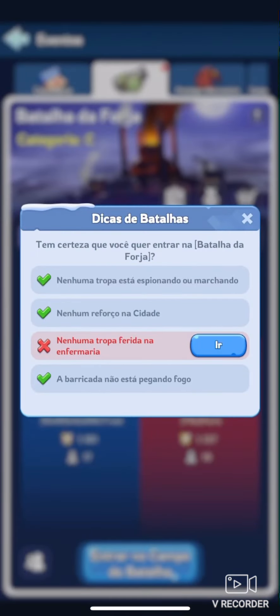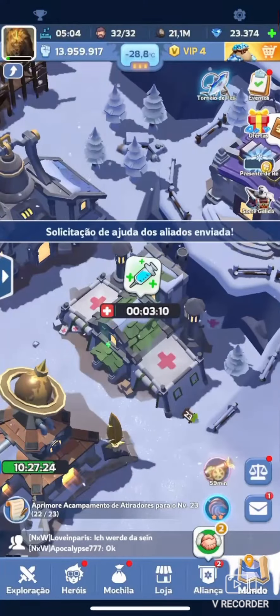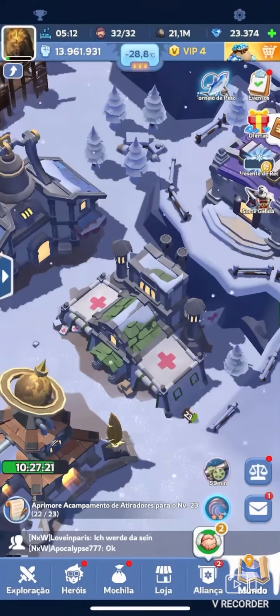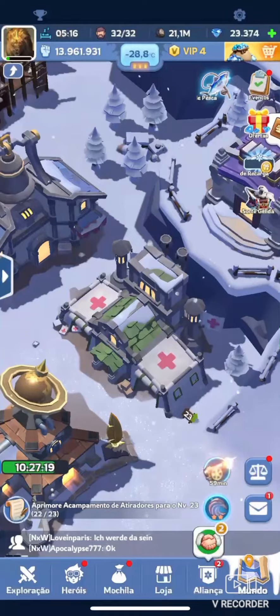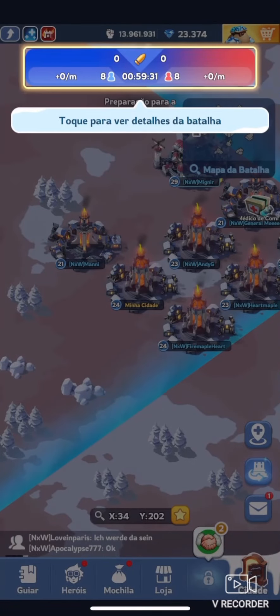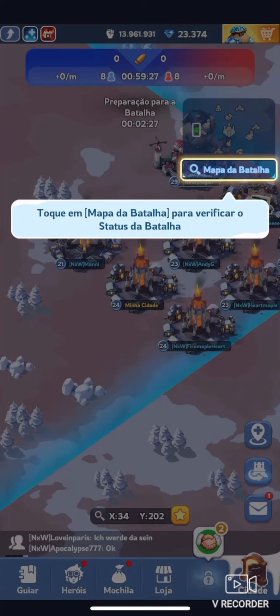As you can see the battle is about to start and when I tried to join, the game wouldn't let me. That's because you have to meet some requirements in order to join. First, you can't have any troops gathering or marching, you can't have anyone reinforcing your city, you can't have any troops in the infirmary, and your wall can't be burning.